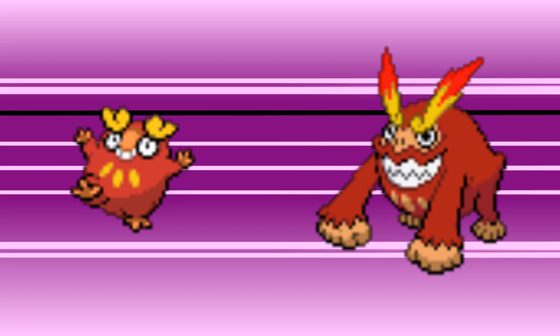Darumaka and Darmanitan are special Pokemon in the Black and White games. Darumaka is a zen charm Pokemon with a fire burning inside it that dwindles when it's tired. The only important thing from its text entries is that its poops are particularly warm. It evolves into the blazing Pokemon at level 35, which is historically a pretty good attacker.